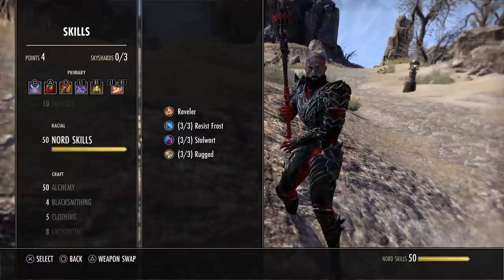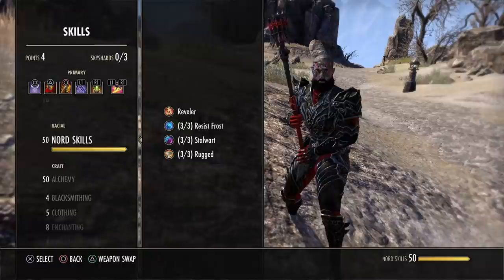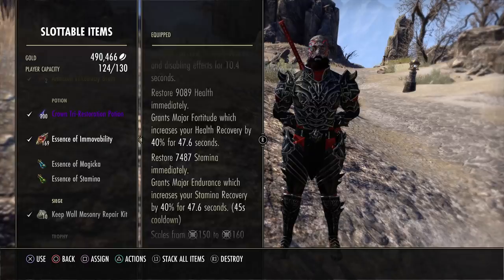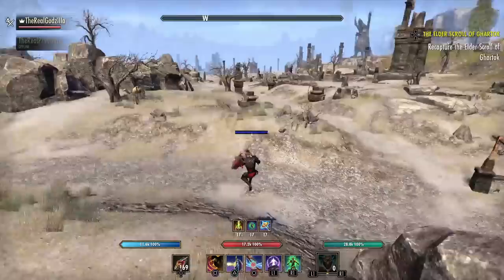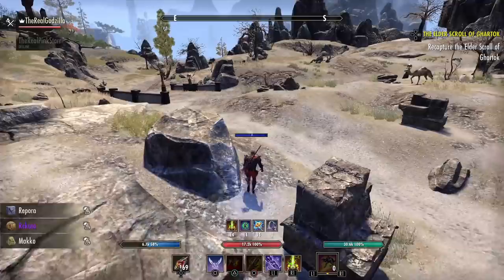For Alchemy, you definitely want to level it to 50 and get the Medicinal Use passive. When you pop a potion, effects last longer — about 47 seconds instead of 30 seconds. Since potions have a 45-second cooldown without reduction, without this passive there would be 15 seconds where you lack the extra recovery. That buff uptime is very helpful in PvP and honestly necessary for Stamp Sork.